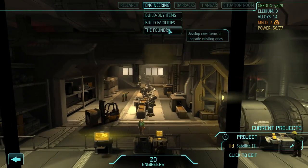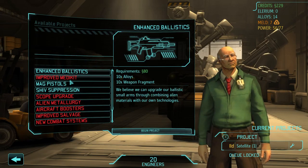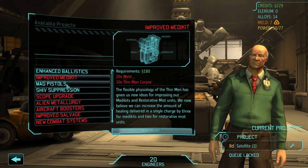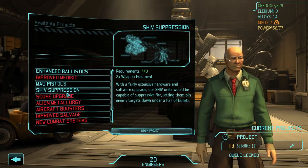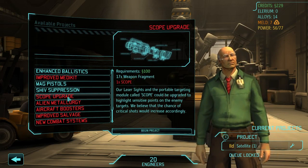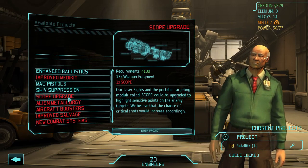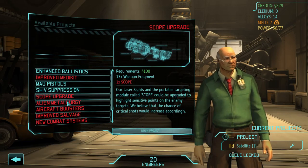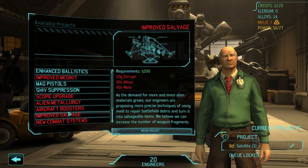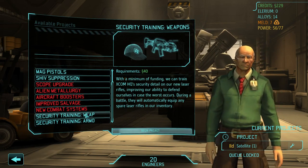Let's check out the foundry. We have enhanced ballistics, but we have laser weapons now — look at those. Improved med kit. Scope upgrade — we don't even have any scopes. Upgrade scope, increase aim and crit chance, that'd be great, but it requires stuff you don't have. And security training.